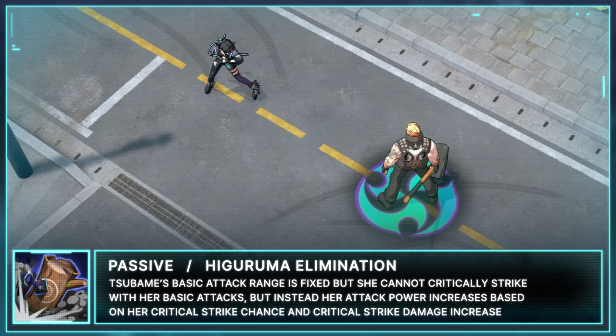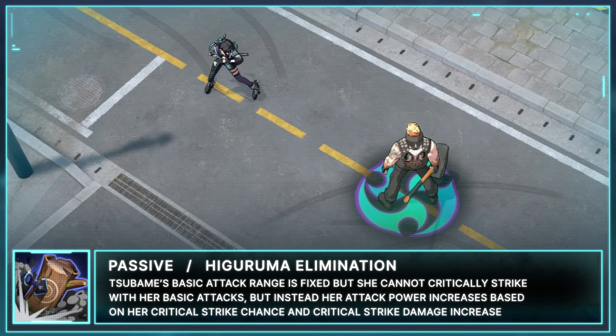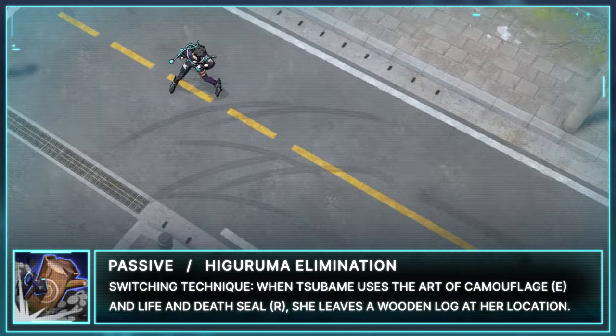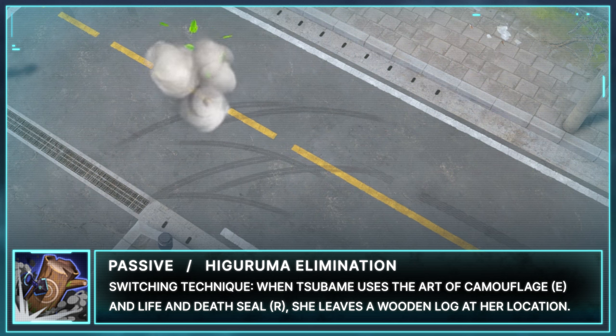Tsubame's passive is Higuruma Elimination. Tsubame's basic attack range is fixed, but she cannot critically strike with her basic attacks. Instead, her attack power increases based on her critical strike chance and her critical strike damage increase. Switching Technique: when Tsubame uses the Art of Camouflage and Life and Death Seal, she leaves a wooden log at her location.